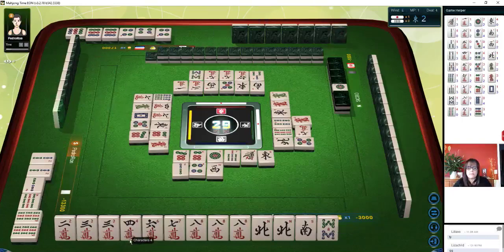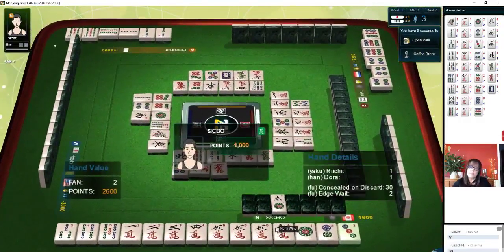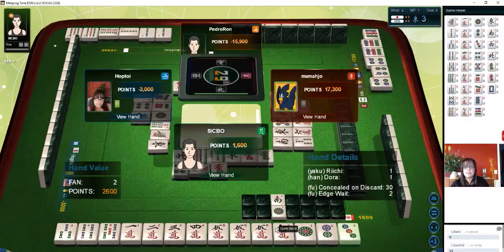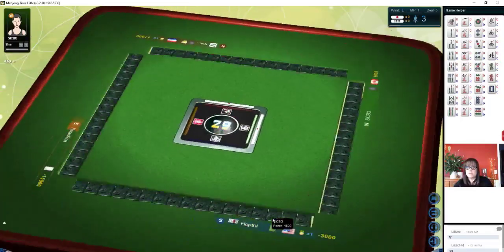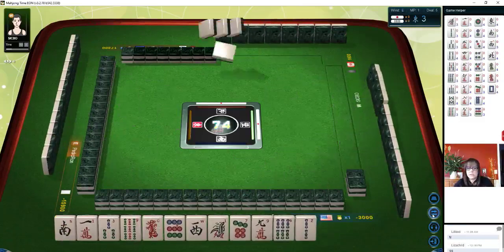I'm thinking about discarding the north. Roan. They have riichi alone — well, not riichi alone because they have Dora. We're in third place. We were working on half flush. I was nervous about throwing those north tiles — I thought maybe they were holding their seat wind.